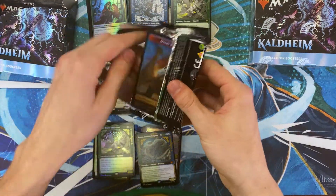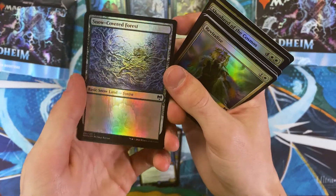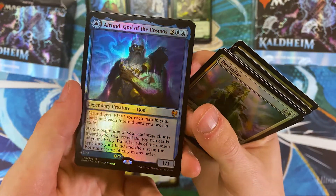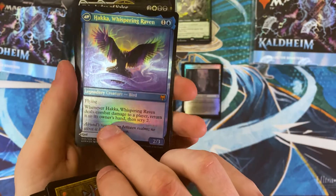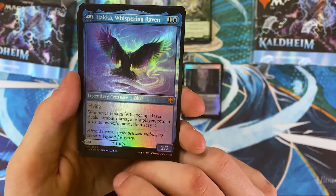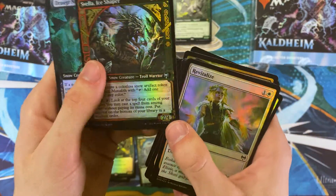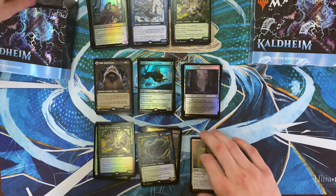The snow just pops so nicely on these foils. And we've got Alrund, God of the Cosmos — this is our Odin stand-in for the set. It's pretty flavorful because Odin does turn into — I think it's an eagle? I think it's an eagle in Norse lore — so having his flip side be a bird is pretty solid. Or is it a raven? I could be wrong. Svela the Ice Shaper. And then the Tibalt emblem — it'll go with the Tibalt we opened earlier.